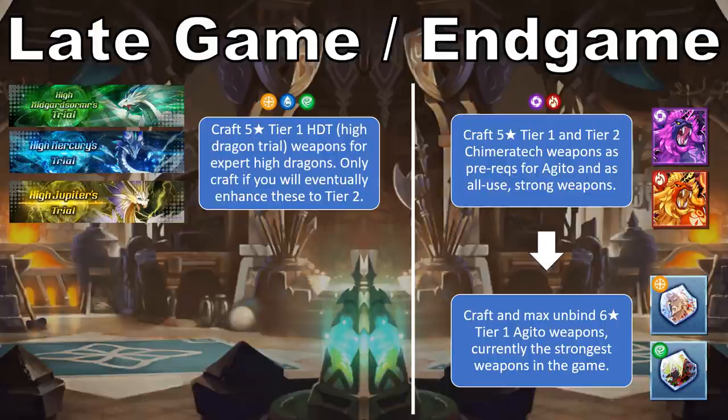Eventually, you'll have enough twinkling sand and rupees to not really worry about this. However, it's still important to consider carefully which Chimeratech, Agito, and High Dragon weapons you want to craft before doing so, because those weapons cannot be dismantled for materials once they've been created. The actual crafting materials for High Dragon weapons — tails and horns — are dropped from expert and master High Dragon trials respectively, and are slower to accumulate than materials for Agito weapons.